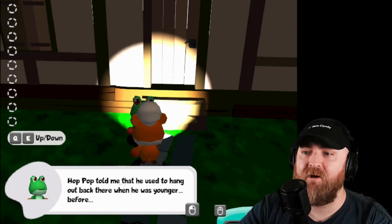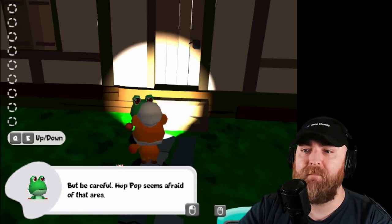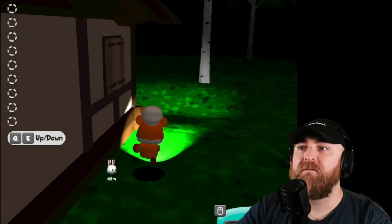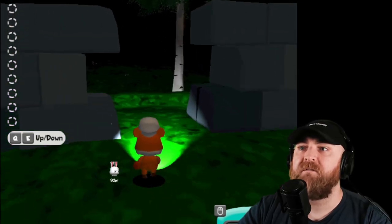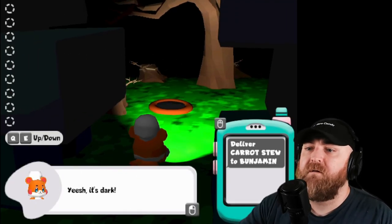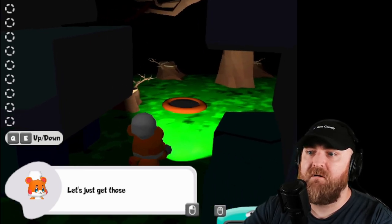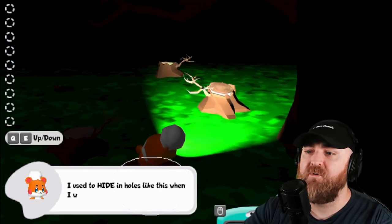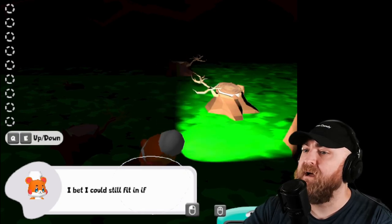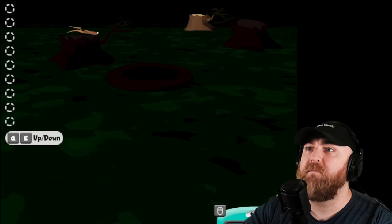Hoppop told me he used to hang out back there when he was younger. You'll definitely find onions back there, but be careful - Hoppop seems afraid of that area. Am I supposed to go back here now that the guard is sleeping? We're going to a whole new area. Yeesh, it's dark. There's a strange static sound in the air. Let's just get those onions and get out of here. Four onions should be enough. I used to hide in holes like this when I was a kid.